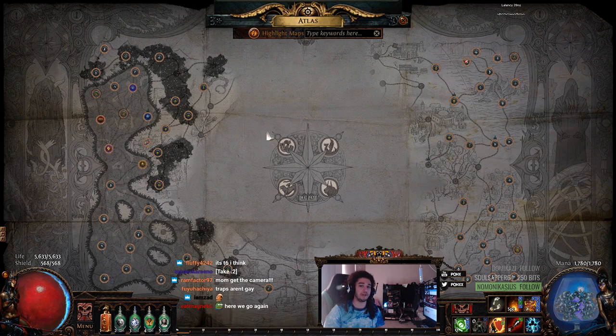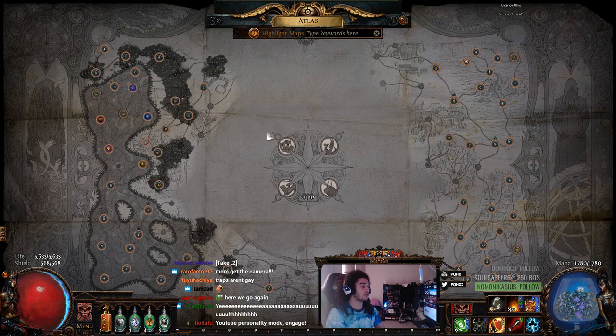And more importantly, how to accumulate your Shaper's Orbs again, since if you look, they're really not on the map anymore, or the Atlas.